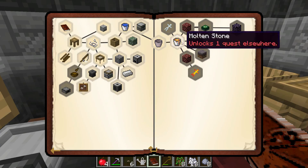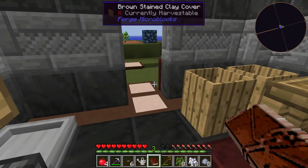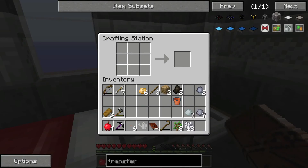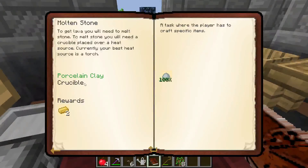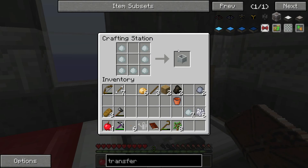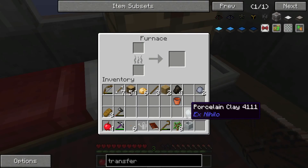Wow, that opened up a lot! We need porcelain clay — seven. We need to craft it. We're lucky we have clay and bone meal — and there we go, porcelain clay! Now we need to make a crucible, which is unfired, and it wants a fired one. So we put in a bit of wood and fire it up.